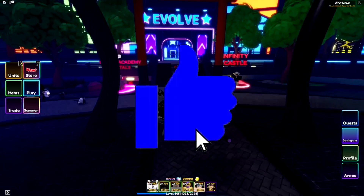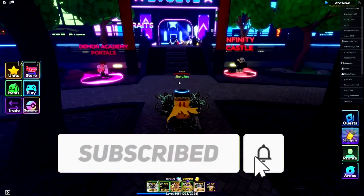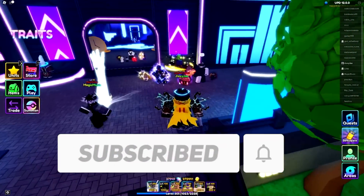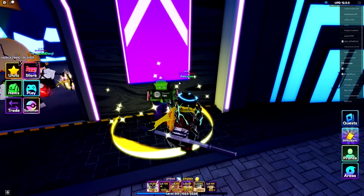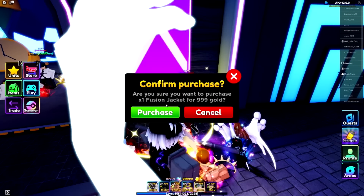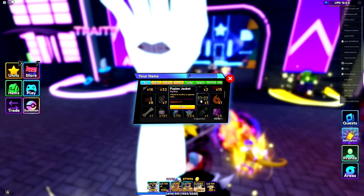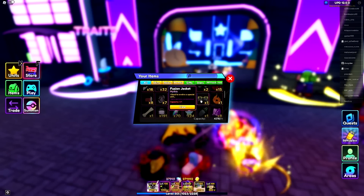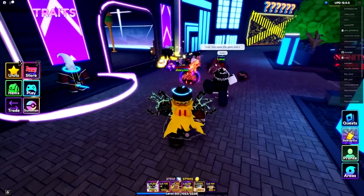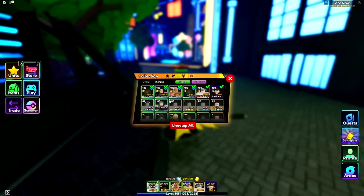The April Fools update is here and they added a couple things, one of which is this NPC that you can only find in specific servers. You go talk to him and he'll sell you an item for 999 gold - the fusion jacket. You only have one of these and you need this item to make the brand new Vecko unit, so you have to server-hop through private or public servers to find it.